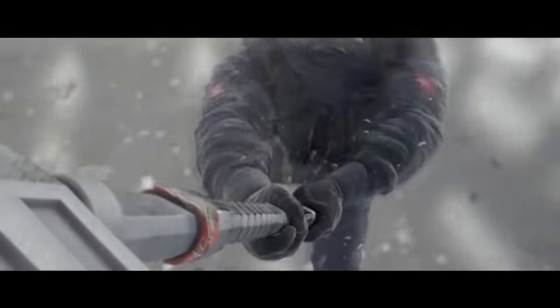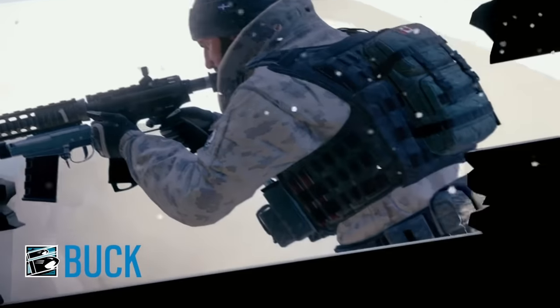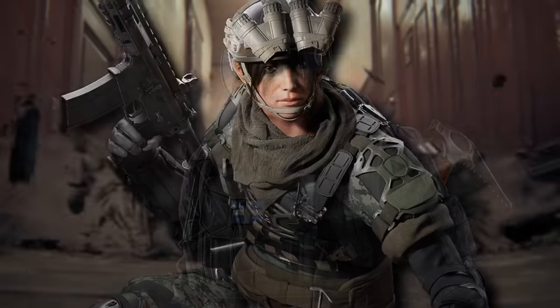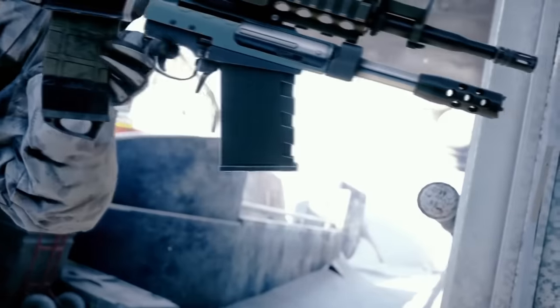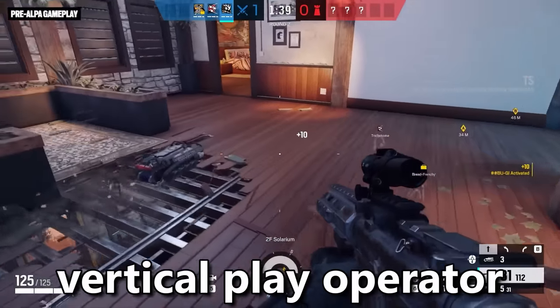Vertical play operators fill an extremely important role in Rainbow Six Siege. Seeing how important these operators are, you want to be picking the right one for the job. In today's video, I'll be going through the three vertical play operators — those being Sledge, Buck, and Ram — and rating them out of 10 in four key categories: Gadget, Loadout, Secondary Gadget, and Versatility. Then at the end of the video, I'll be adding up their scores to find out who is the best vertical play operator.